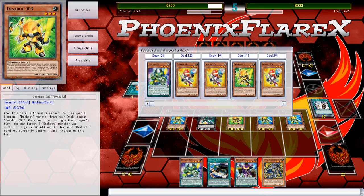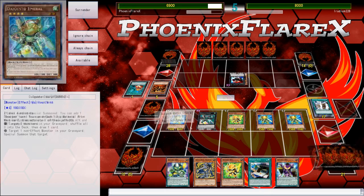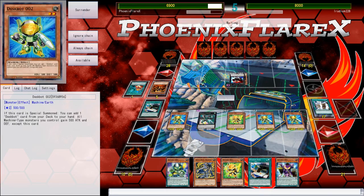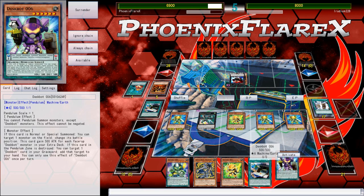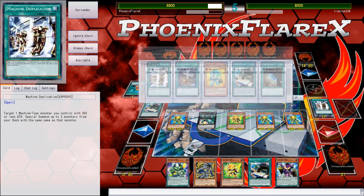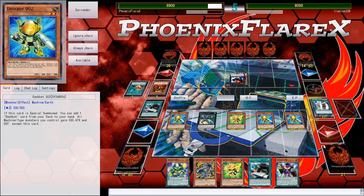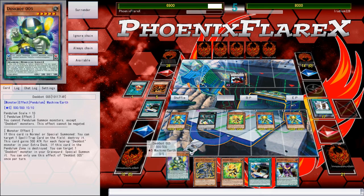I can add another Deskbot 3 to my hand, and I should just be able to kill them this turn by doing 3, 2s, and all that, because I can flip over this Deskbot Base. They all get bigger — yeah, these are all 2K, this is 25, this is 18. I've normal summoned already. I know I could overlay for a Rank 2, but I had to make room in the extra deck so I don't have one in here.